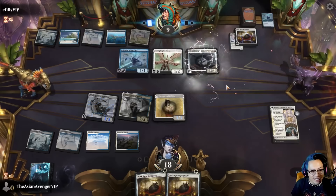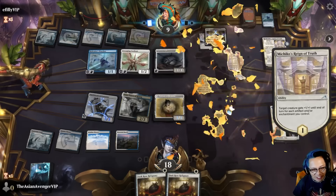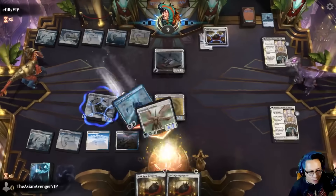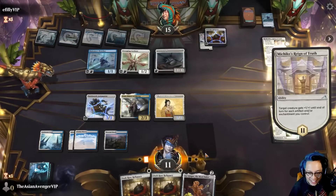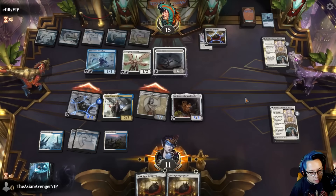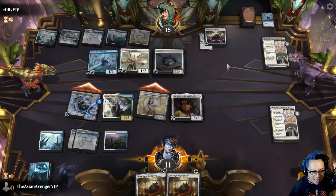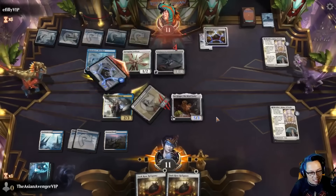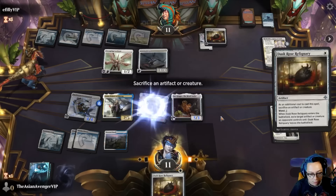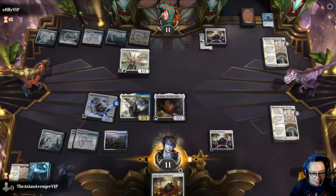Restless Anchorage — I don't want to sack Portrait here. I have to sack now. They have lifelink, so they're going to gain it all back and have vigilance — that's gross. If they double-block, I'll gladly kill the Steel Seraph and then sack Portrait in the second main.